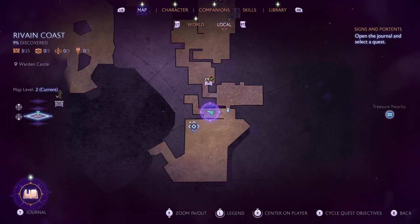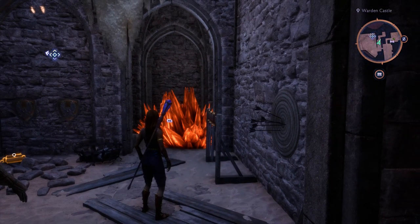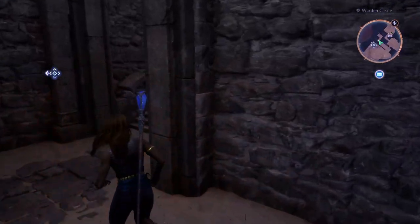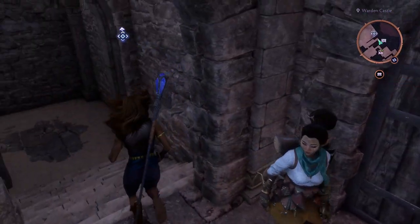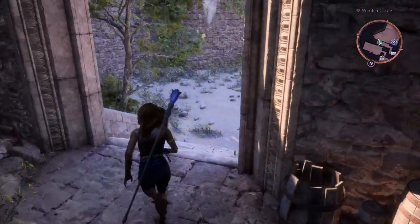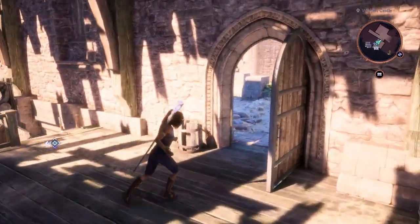For the next one, go to this location and you will find that you need a wisp. Follow me to find one and remember to hurry back or the wisp will disappear. The last one we start from the lock gate by the marker. It's a quick run to the last flame.